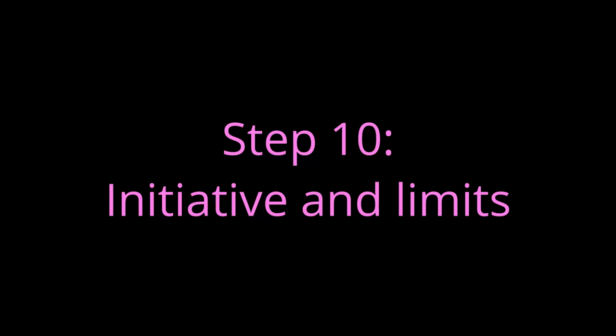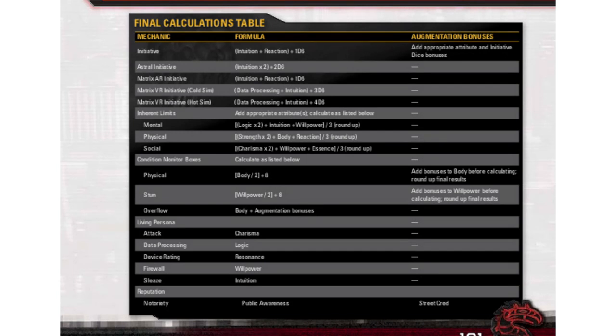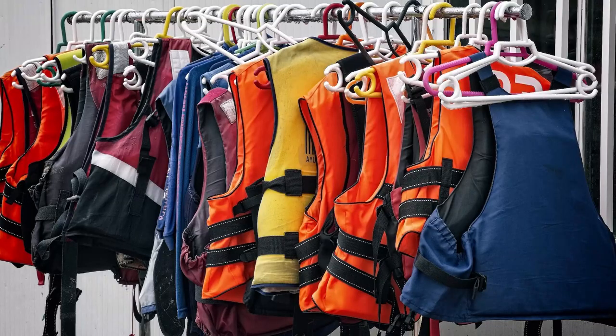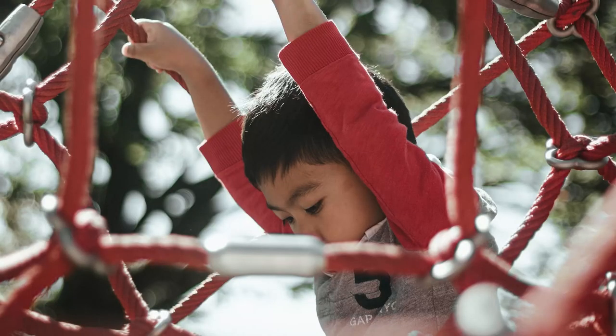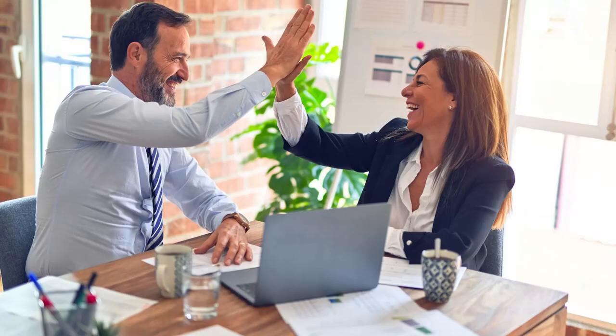Step 10: Initiative and Limits. Time for some final calculations. Turn to page 101 and use the final calculations table to determine the values for the empty fields remaining on your character sheet. And now you have a Shadowrun Technomancer. Shadowrun 5th Edition is a complex system, and this character build is intentionally a little limiting to protect you from all the complexity. You might not understand everything on your character sheet, but playing the game is the best way to get more familiar with everything.